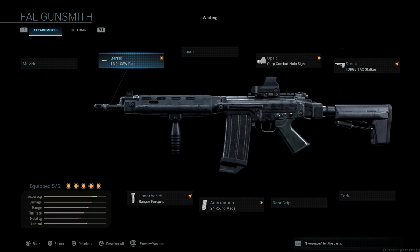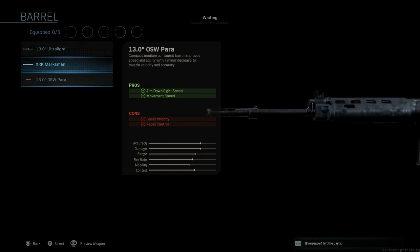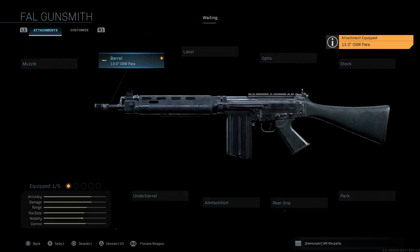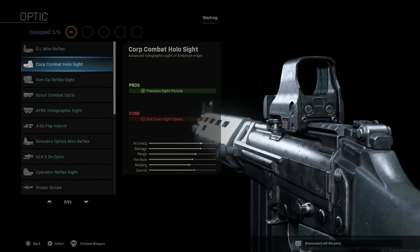Here we have the final build. Let's strip it down. The main difference building this from scratch is the barrel — we want that 13-inch OSW para, a compact medium barrel that improves speed and agility with a minor decrease in muzzle velocity and accuracy. The pros are ADS speed and movement speed; cons are bullet velocity and recoil control. For the optic, I'm going with the Combat Holo sight — personal preference.